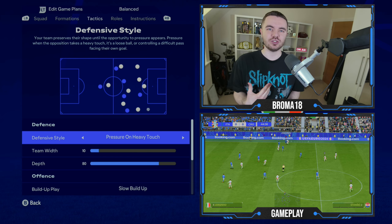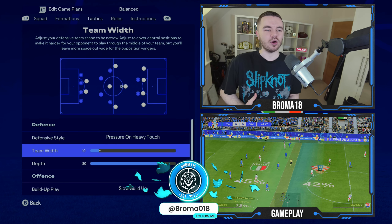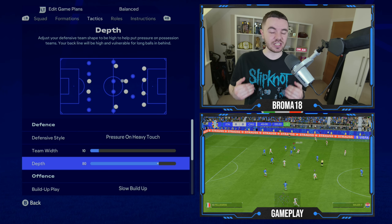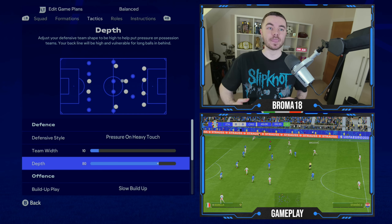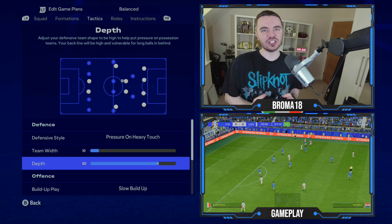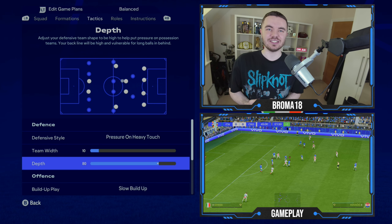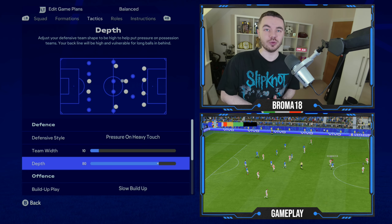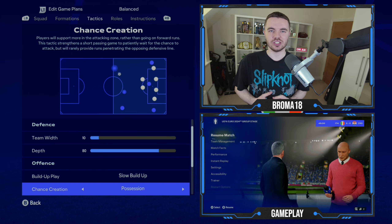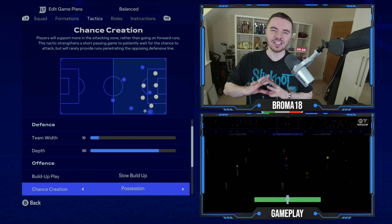In terms of tactical instructions: defensive style is pressure on heavy touch, team width is on 10 — very compact and narrow — and depth is at 80. Against Albania it was extremely high, with center backs almost camped in the attacking half. I'm expecting that to change throughout the tournament so we have it at 80 for now, with an updated video to follow if needed. Offensively in build-up play we've got slow build-up.